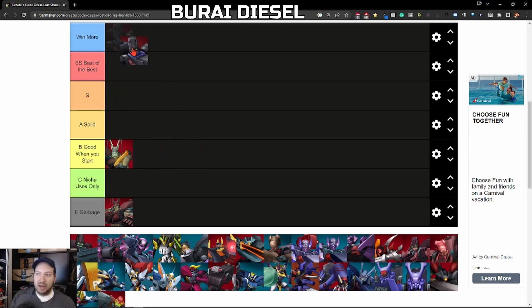Next we have the Borai Dizo, and I'm going to put this as Winmore. This is a Nightmare Frame you can only get through your own money in the store. Is it good? Absolutely. It's got pretty good range power and a good special ability. But there are better Nightmare Frames you can get through the Gacha Summon or even straight-up free. Early on when the game came out this was a good pick, but nowadays it's not that great comparatively. This is definitely a Winmore Nightmare Frame.